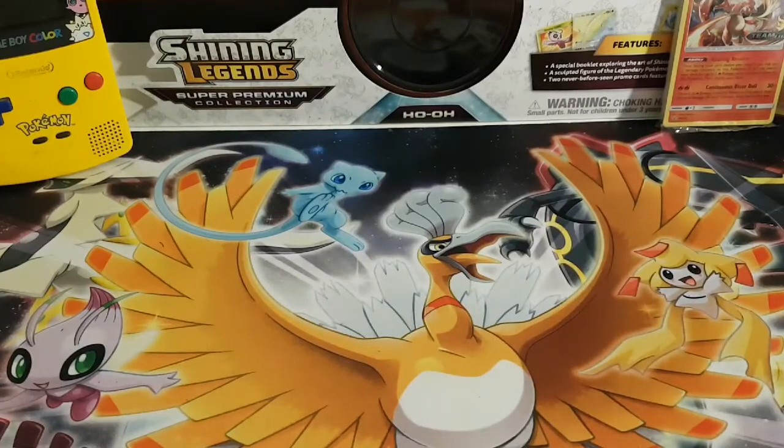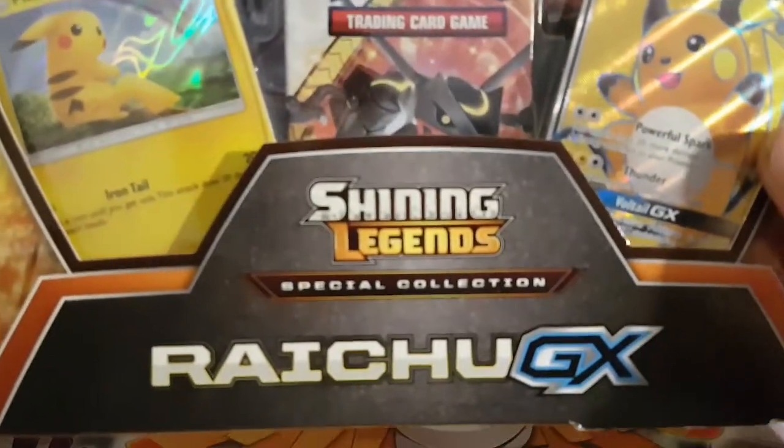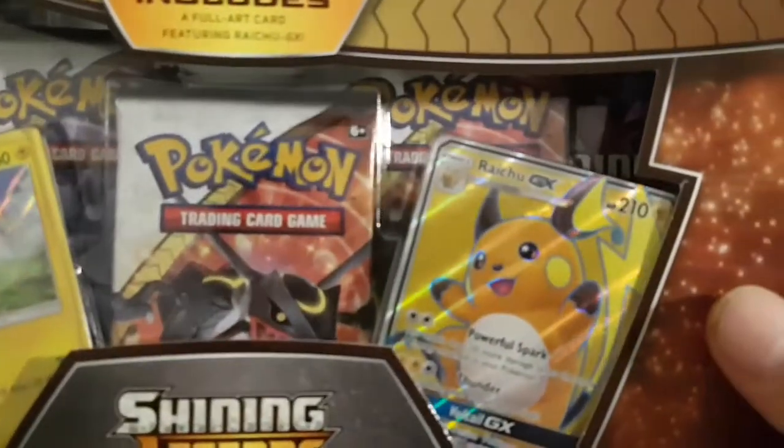Hey guys, what's going on? It is PokeySteve back here once again with another box opening for you. As a special treat, we've brought Runner back - how are you doing? Awesome! So today we have the Shining Legends Special Raichu Collection. You can see Raichu right there along with the Pikachu promo. Let's get right into this!